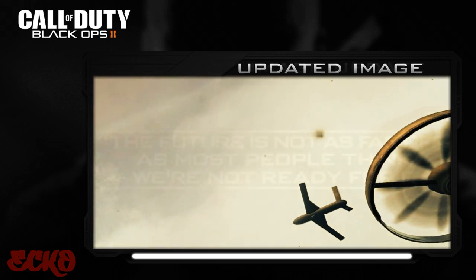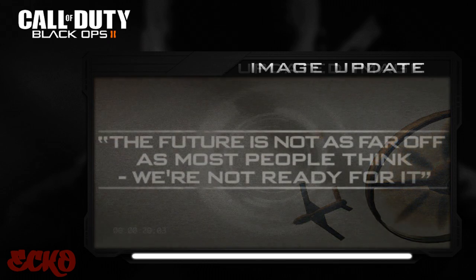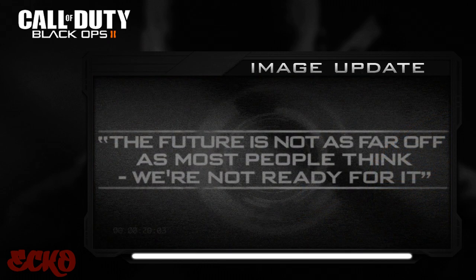The next image is probably the most important in this video. The image says: 'The future is not as far off as most people think — we are not ready for it.' Now I know I've shown you this image before, but it's been hanging around Call of Duty dot com for a few days and people are struggling to understand it. It turns out there is actually a hidden code in this picture. On Call of Duty dot com this image is actually moving, so I just got a screenshot to show you what it says — just so I don't send you loopy.